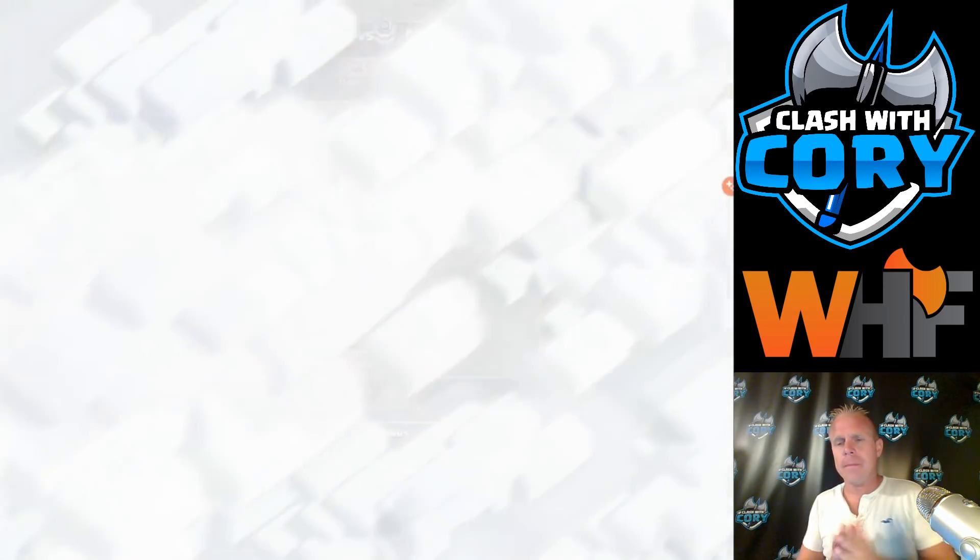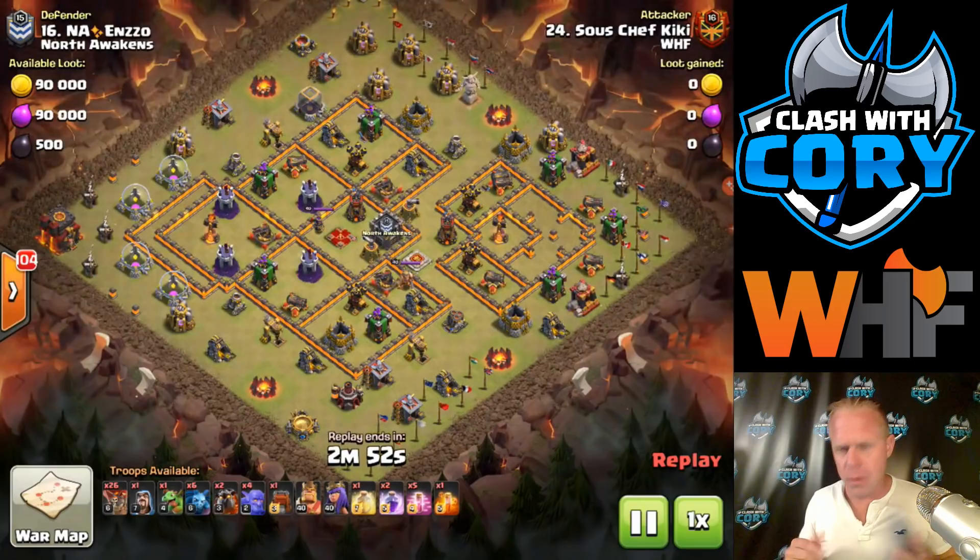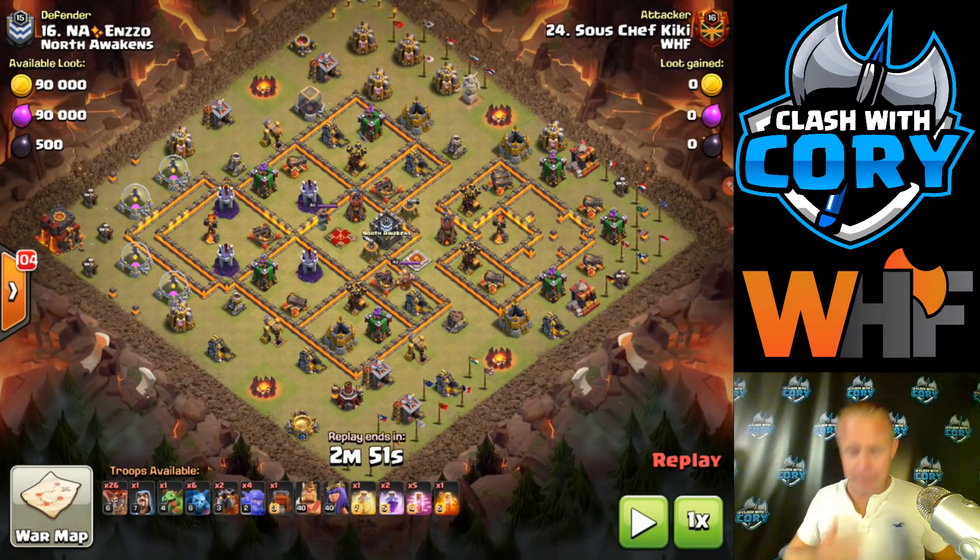We're going to start out with a Wrecker Lalo attack. This one's going to be done by Sous Chef Kiki, and he does a really beautiful attack here. The reason I'm showing this one first is if you're new to Lalo or trying to get better at it — the Lava Loon portion of it — this is what I would try first. It's definitely going to be a Wrecker Lalo. You're going to take out a lot of that base with your heroes and Wrecker entry, so whatever Lava Loon is left is going to be less — less spells, less stuff to keep track of, better pathing, just easier Lalo in general.